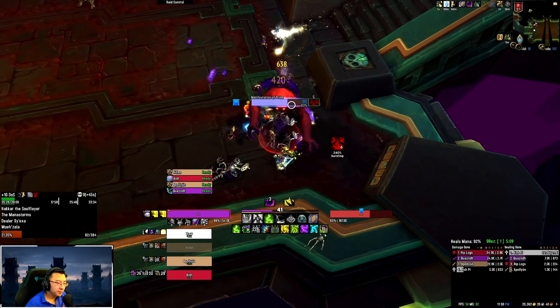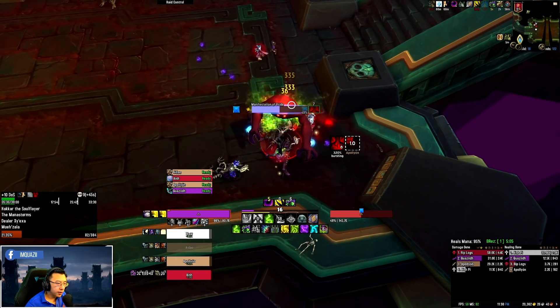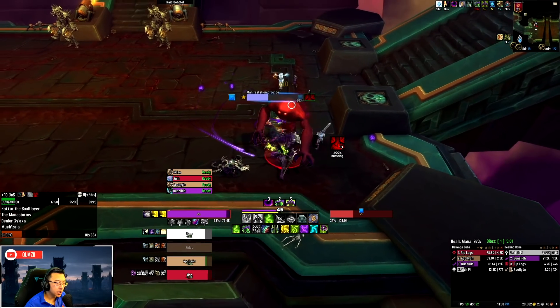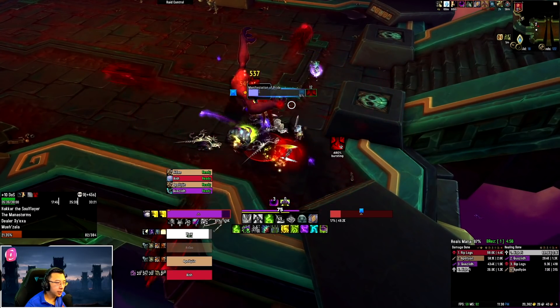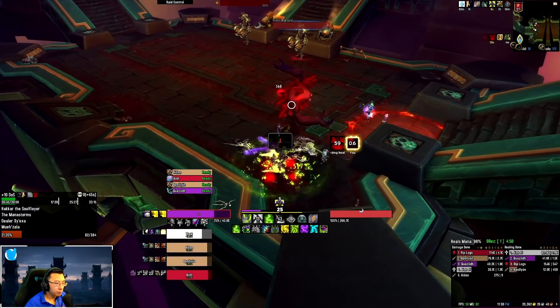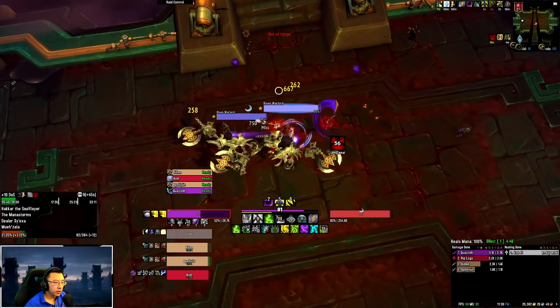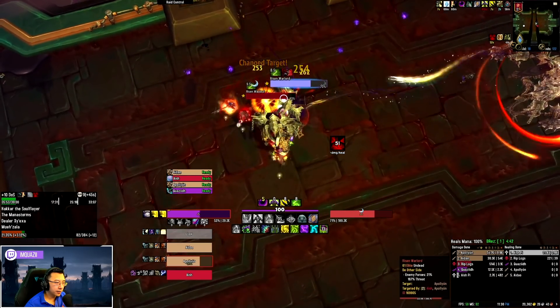Working on the Prideful here. The way to think about Vengeance Demon Hunter is you always want to have an answer in terms of mitigation — either be in Meta form through Fell Devastation or just clicking Meta, or have Fiery Brand on the mob, or have Demon Spikes up. Jumping in, you can see I popped Demon Spikes right off the bat trying to grab aggro.